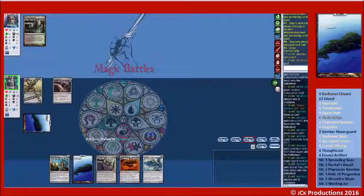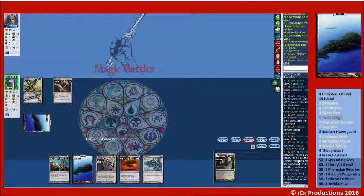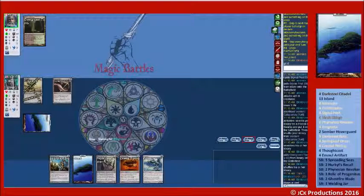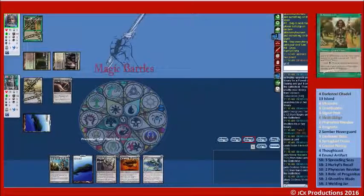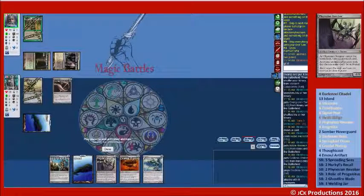If I had an artifact on my next draw, that would be nuts. Let's see what they search out — Overgrown Tomb. Little Hierarch — nice promo foil — and Godless Shrine taps.